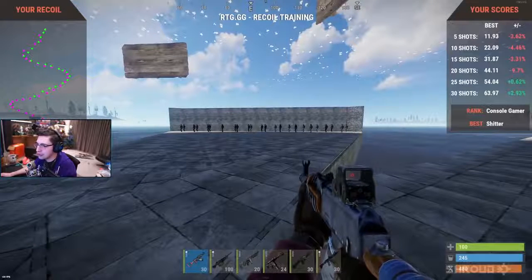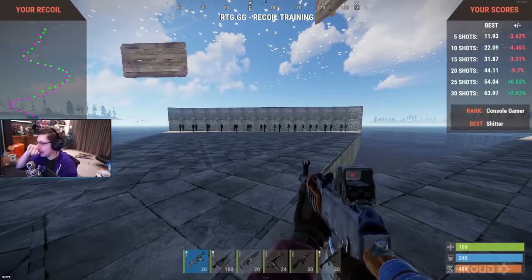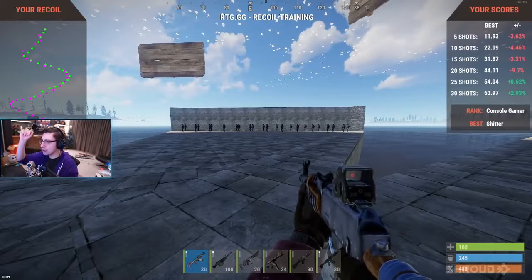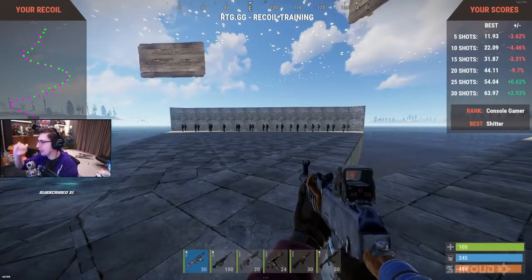I'm controlling the first few shots like in Counter-Strike. I'm pulling diagonally rather than horizontally. The AK in this game goes down left, right, and then it starts to go into the Counter-Strike spray. So it goes down left, right, and then it goes into the nice S, right?